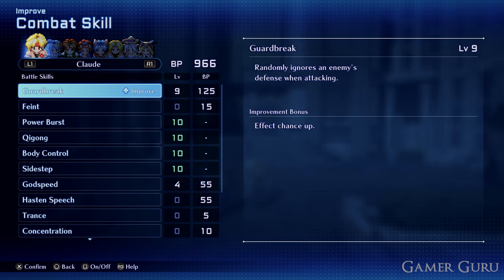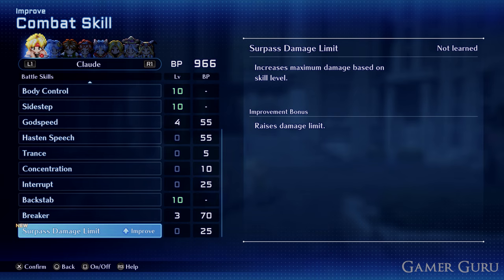You may have just forgotten to go claim the reward, which is the Secret Manual. Once you've claimed the manual, you'll automatically have the combat skill Surpass Damage Limit. However, you do need to remember to go into your combat skills and upgrade Surpass Damage Limit for each of your characters individually to actually remove the 9999 damage cap. Obviously, the more you upgrade this, the higher the cap will go.